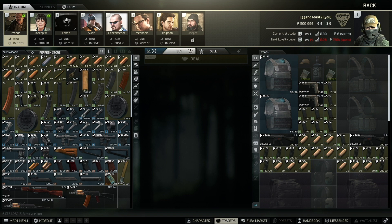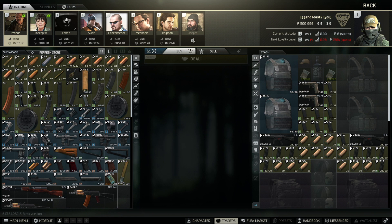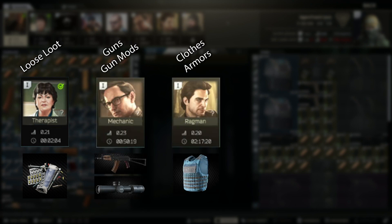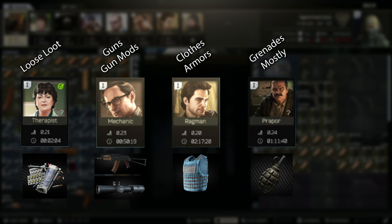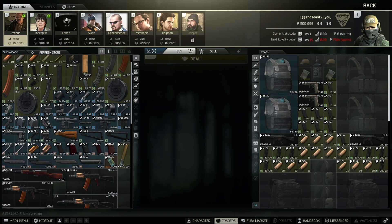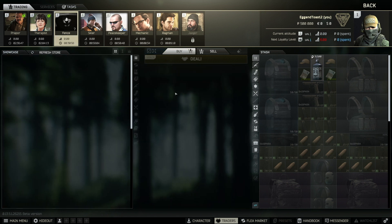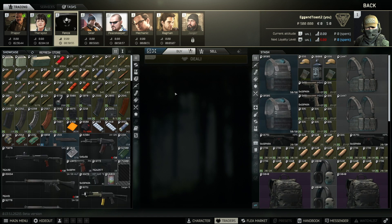Welcome to the Trading or Traders screen. Here you'll meet all your new friends like Prapor, Therapist, Fence, Skier, Peacekeeper, Mechanic, Ragman, and Jaeger. You may notice that Jaeger is grayed out — that is because you have to complete a quest in order to unlock this psycho. Each trader will sell certain items and buy others. Generally, you'll sell loose loot to Therapist, weapons and mods to Mechanic, clothes and armor to Ragman, and anything else to Prapor. If nobody wants the item, sell it to Fence. Fence sells items that have been sold to him from other players and will sell them back to you for a jacked up price — it's a jacked up flea market, but don't worry too much about it.